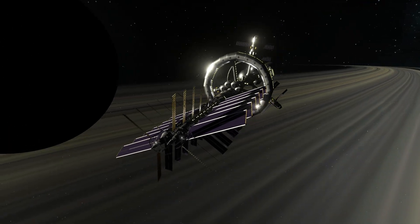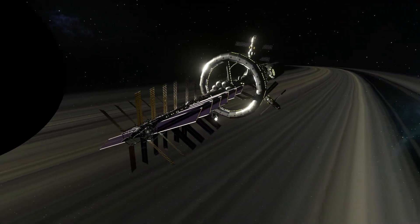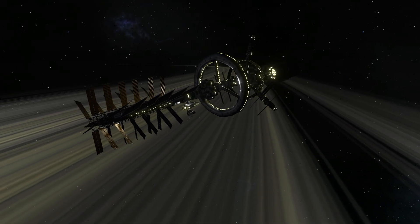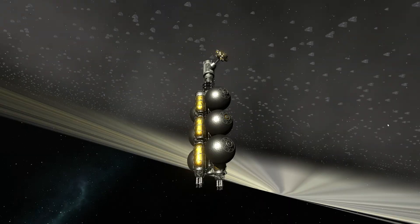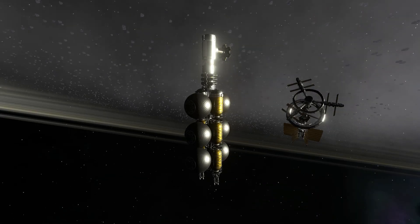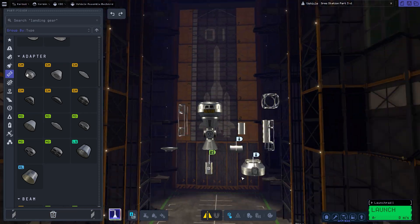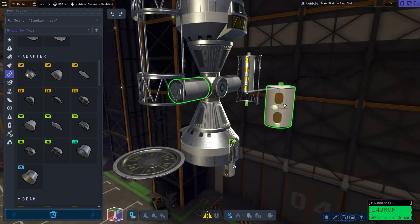Hello everybody and welcome back to another video. Today we will continue on with the Dres Station. We will be building stage 3, stage 4, and we will also need a refueling ship. What you see there was just a bit of a glimpse as to what the future was after we connected everything.